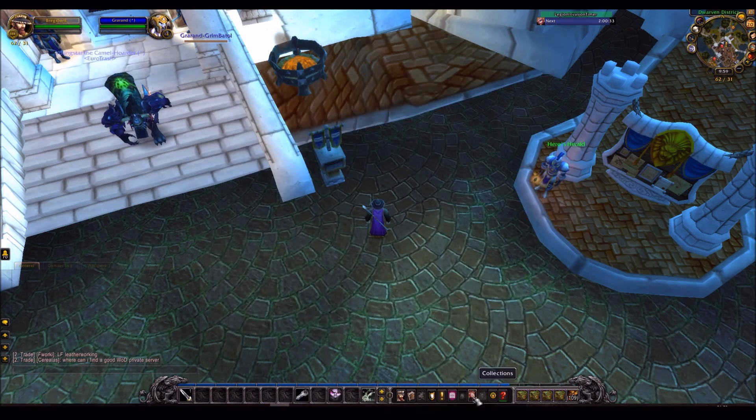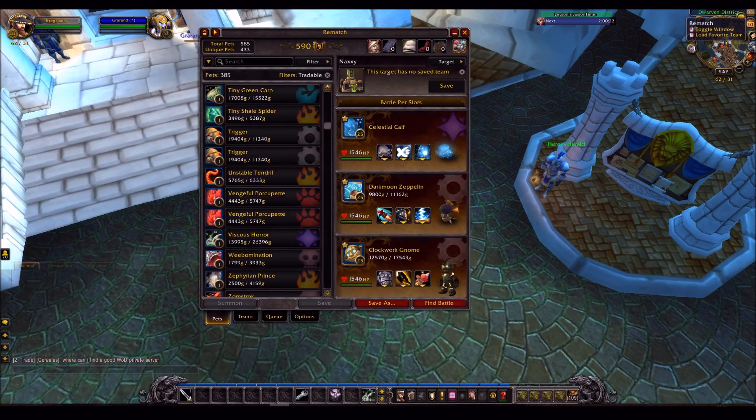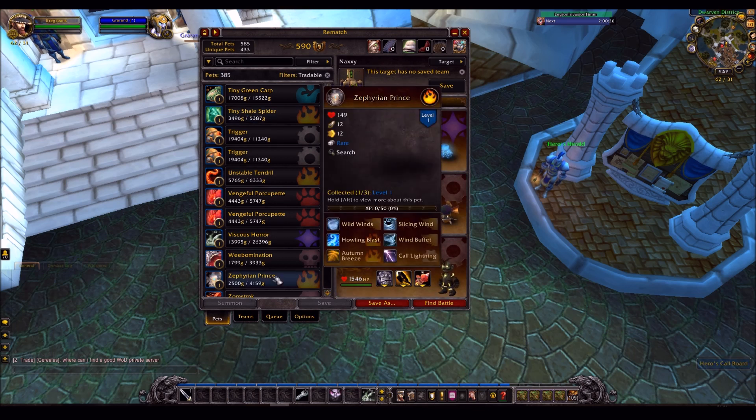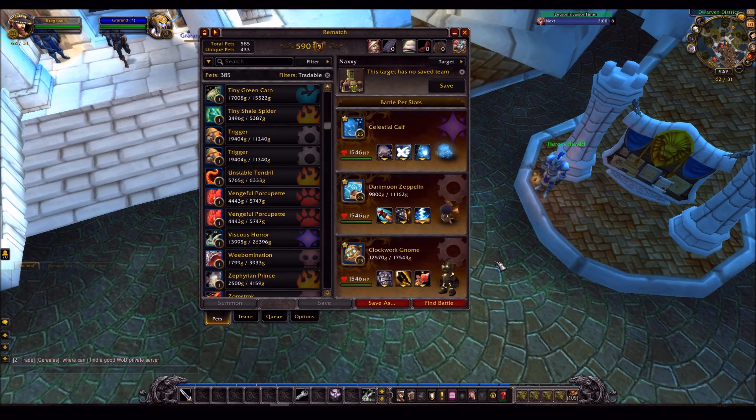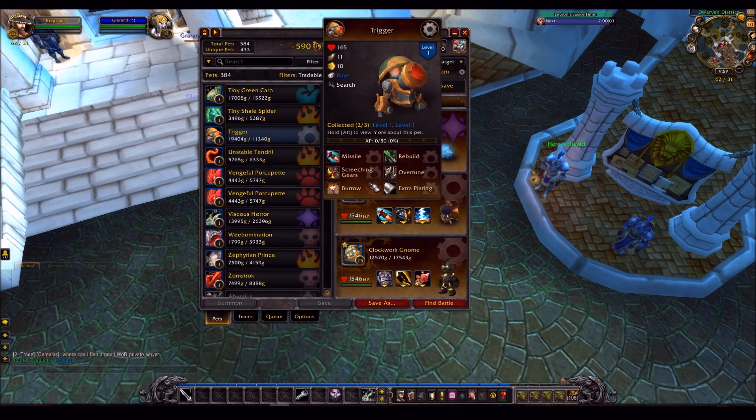So when you load it up, it's got the general two tabs and a third one where you can do options. For example, I sell pets across server — I log into one of my new servers and I want to see which pets in my journal sell for a lot on that server. Look at Trigger: it's 20k on this server and it usually sells for 10k, so I'll cage that.